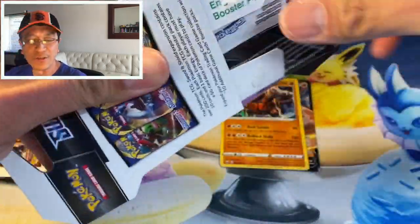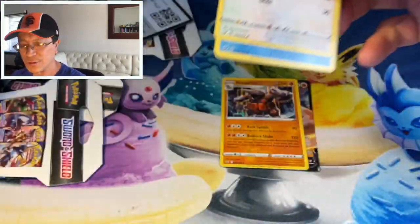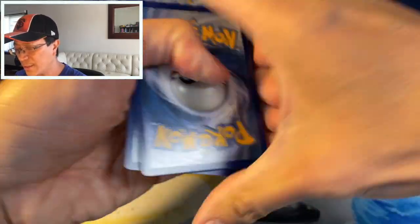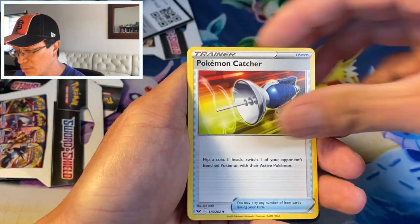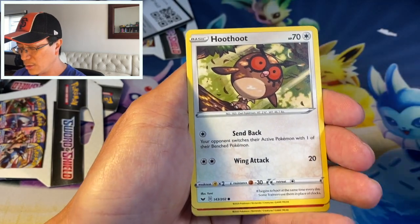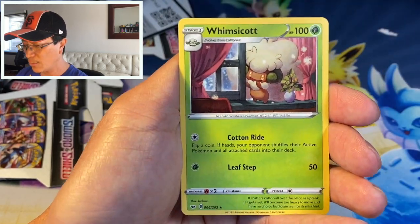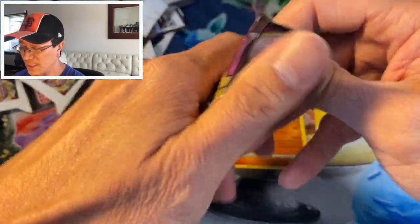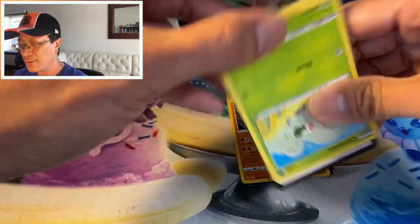Okay, more packs guys — there's still a chance I could pull a hyper rare or a gold card, one of those will make up for this video. We are not really having any luck right now. Darkness Energy, Salazzle, Cape of Toughness, Pokemon Catcher, Rookidee, Krabby, Grookey, Mudbraye, Hoot-Hoot, Centiskorch reverse, and a Whimsicott regular rare. Guys send me some positive vibes please, I need some positive vibes — so far we are pulling a lot of duds.